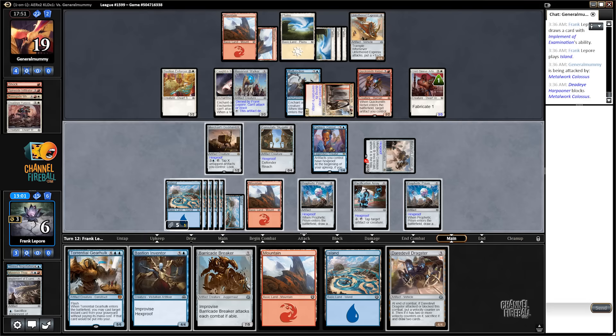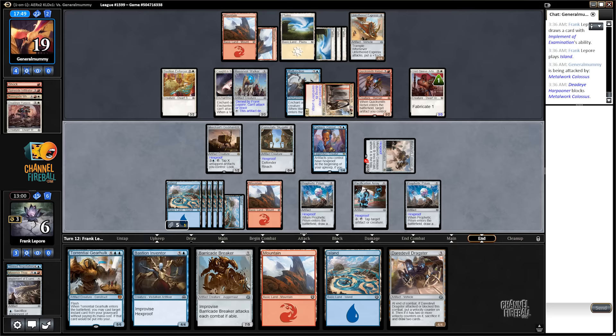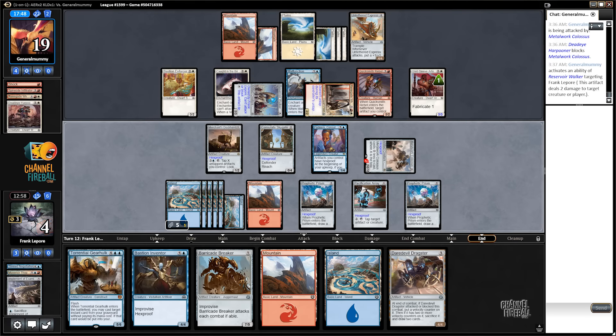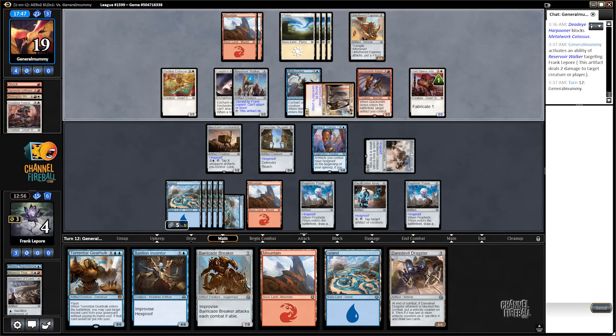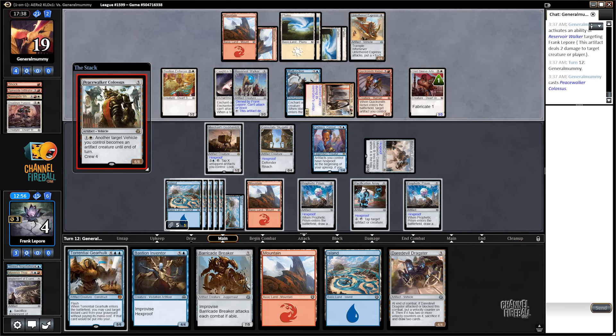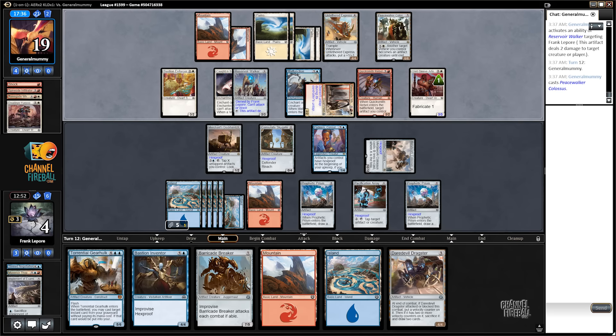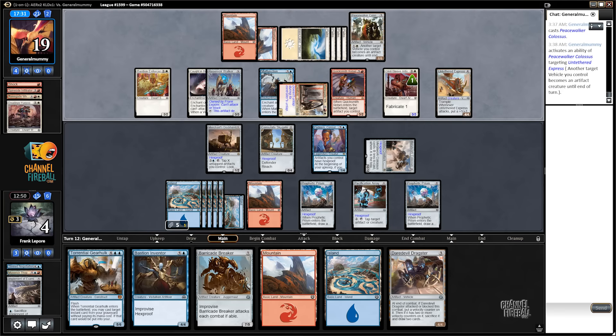They have one, two — yeah, we're gonna go to like two life. Oh my god, why don't we have an answer to Quicksmith Rebel and the stupid Reservoir Walker we gave them. That is just unbelievable to me. The problem is, even if they don't attack, we still have to play the Gearhulk, otherwise it's just terrible. Alright, we found another artifact — another 6/6 rare.